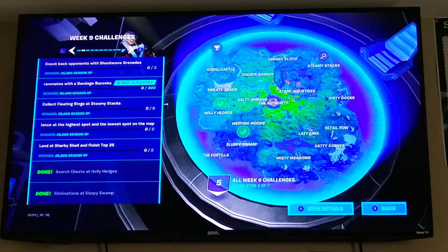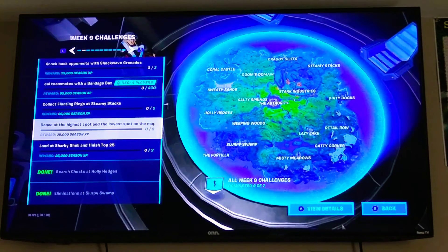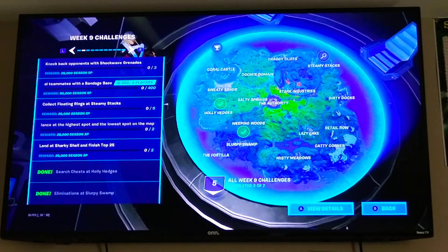Yo, what is good, this is Yosef R Gaming and today I'm gonna show you guys how to complete the dance at the highest spot and the lowest spot on the map. It's this challenge right here — it gives you 25,000 XP for doing it. For those people who don't know how to do it, it's really easy.